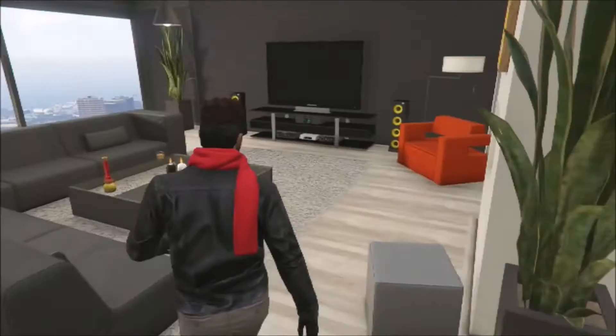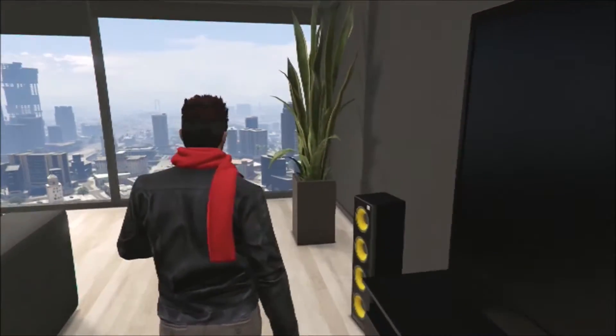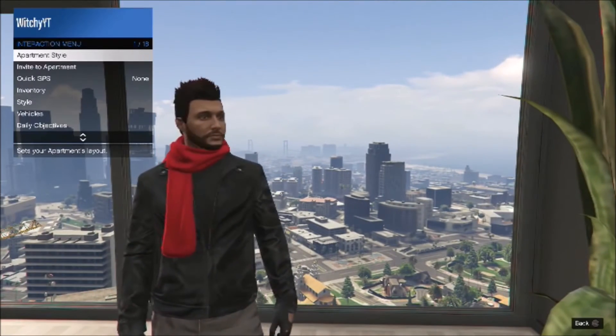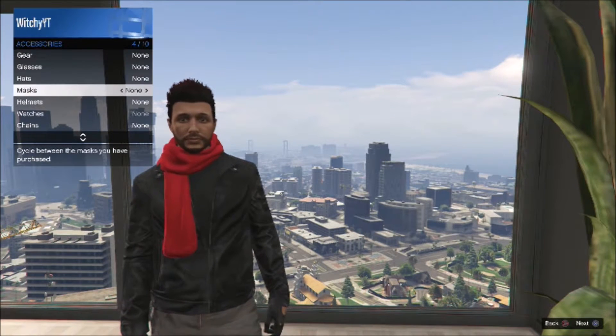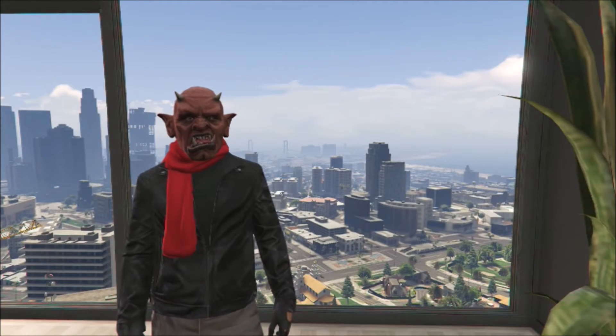So you want to come over here to the opposite side where the telescope is, and you're going to put on a mask. It's pretty simple. Just go into your style, go down to accessories, pick whichever mask you want to wear. I'll go with the Red Devil one — simple, just for the video.